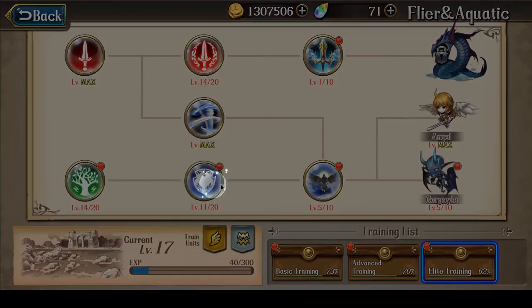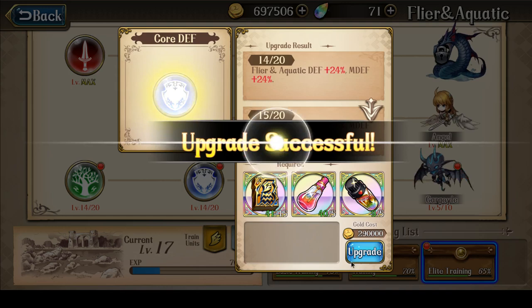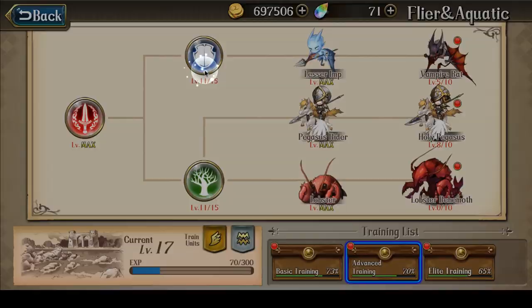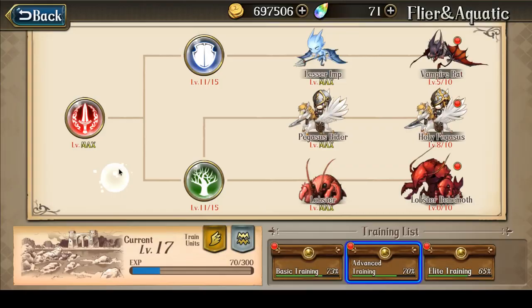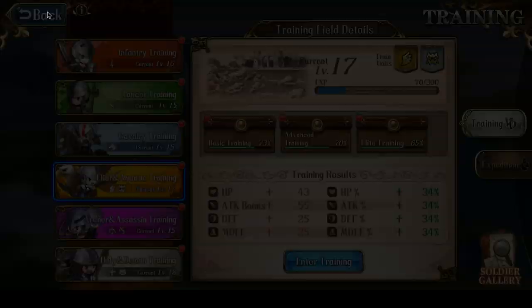Let me just upgrade the Flyer Training Ground now. The first upgrade was 170,000, second upgrade 200,000, third upgrade 240,000 — so right there, about 600,000 gold for three upgrades. But that did bring my Flyer Training Ground to the 14-14-14 stage. All I have left are the advanced ones — advanced defense and advanced survival — and once those get up to level 15, I've pretty much done all my Flyer upgrades using gold items. It's SSR items from here on out.